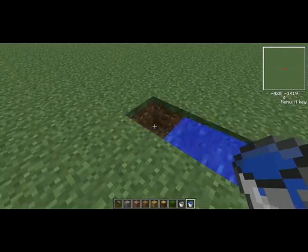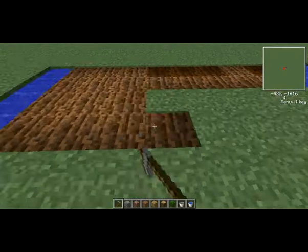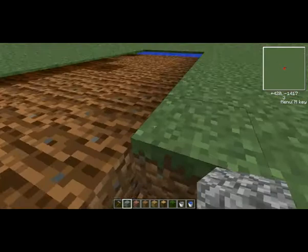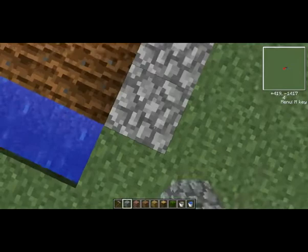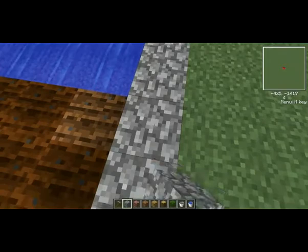Until you've got something that looks like that. Then go along here, put it there and there. Get the stone and just fill all the way around. Next thing you want to do is make a path down one side where all the holes land. This will be the path you use to plant your seeds.